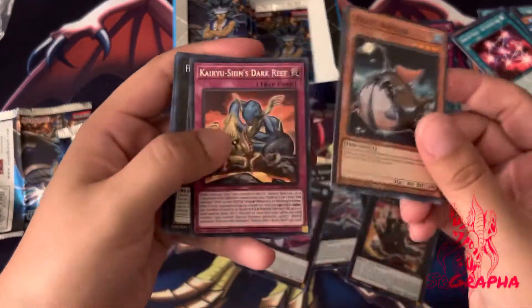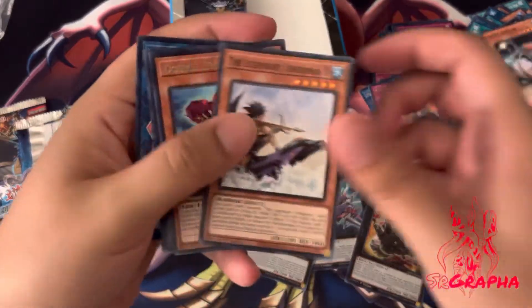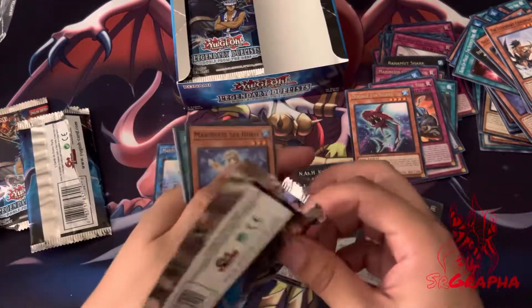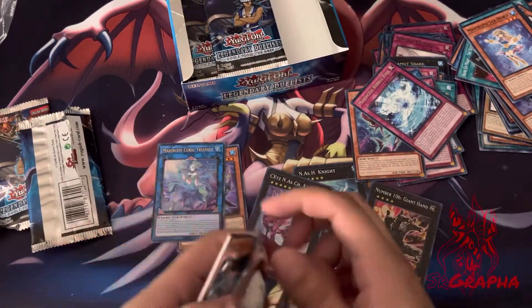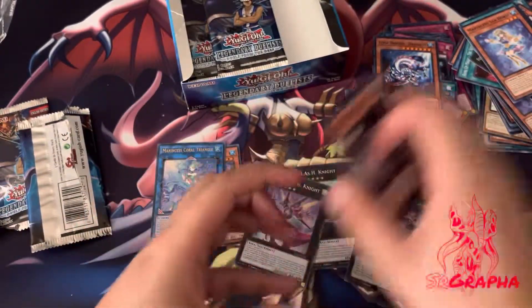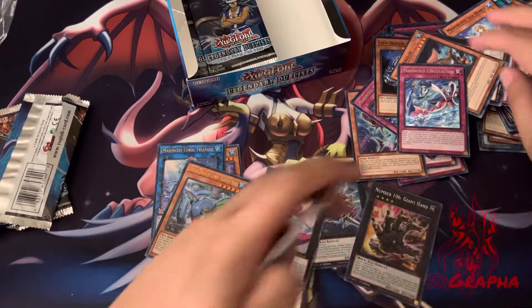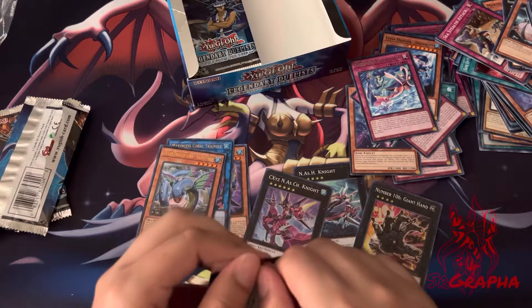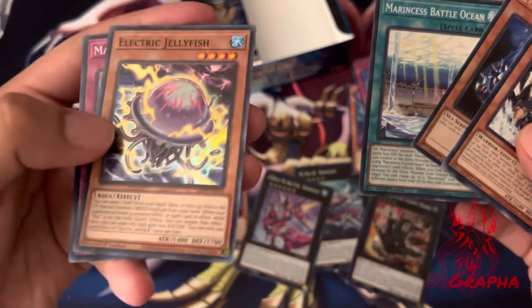I'm going to make this a quick video but I'm only halfway and it's already five minutes, so I'll just go a little faster. Now we're on the next side. Just opening this for the heck of it, not really expecting much — oh, ultra! Ocean Dragon Lord... I don't know how to pronounce that. That's a cool looking card, it's one of the cover cards. It's definitely Makai support, it's based around Umi.